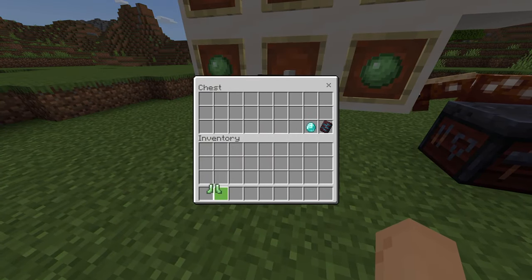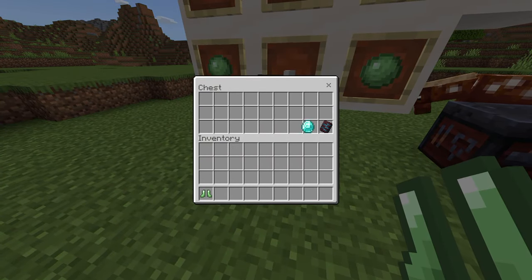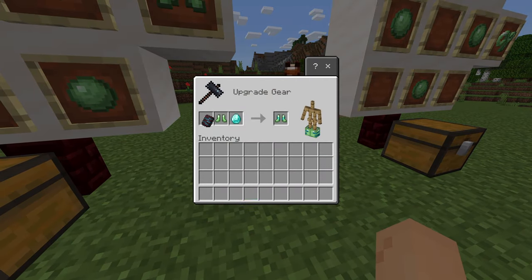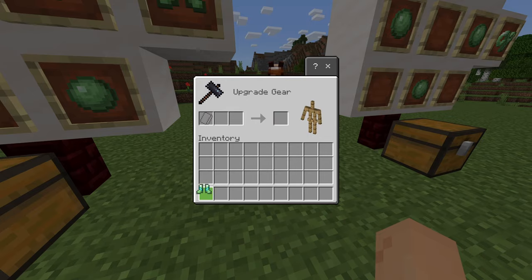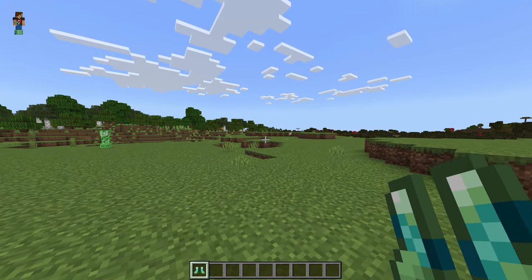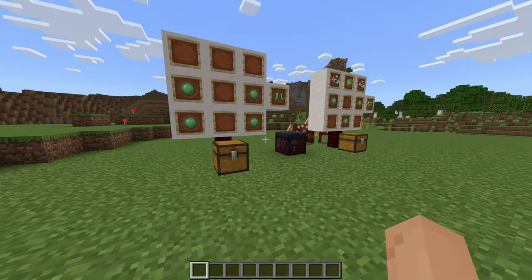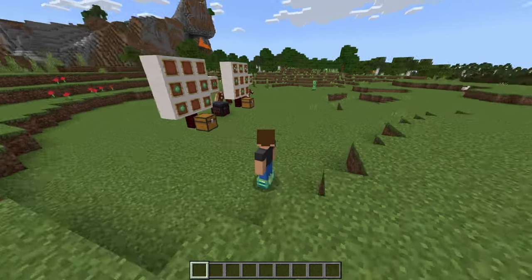I'm going to go ahead and take these. One cool feature with these is they can also be armor trimmed, so if I throw these in here — boom boom — as you can see the boots are now armor trimmed. The boots do add in a couple of cool features.